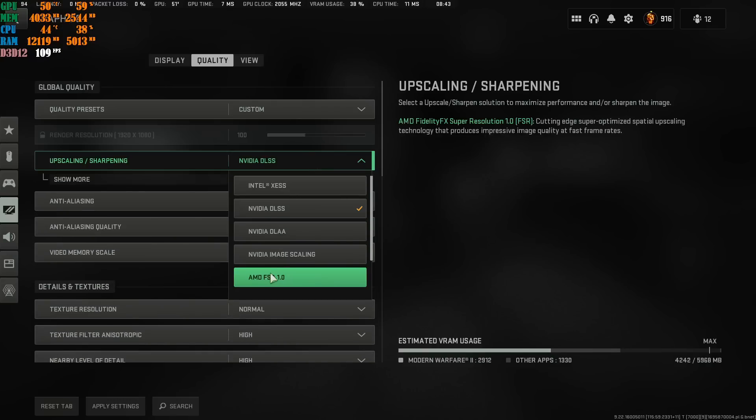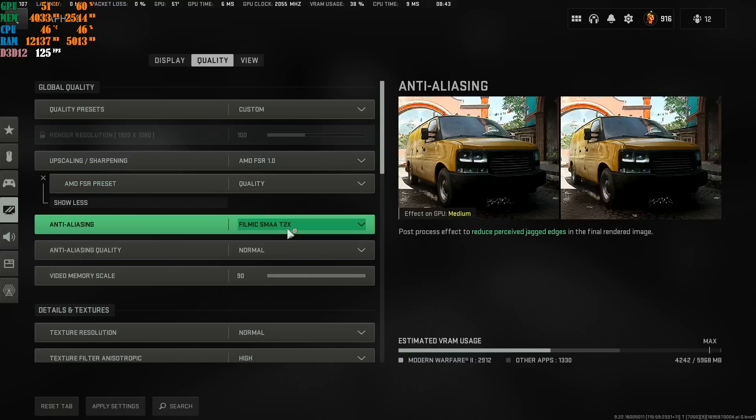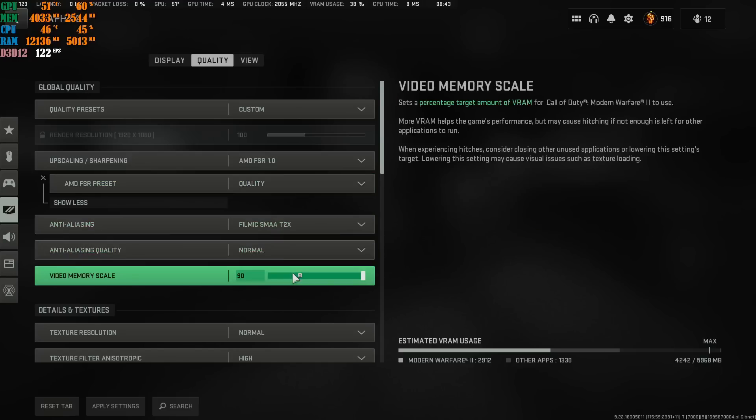AMD FSR 1.0 is a really good upscaling for all GPUs — just because it says AMD doesn't mean you need an AMD graphics card. Many people use AMD FSR 1.0 on quality with NVIDIA graphics cards and get a really good FPS boost. If you're struggling with FPS and want to push it up, go with AMD FSR 1.0 on Quality.